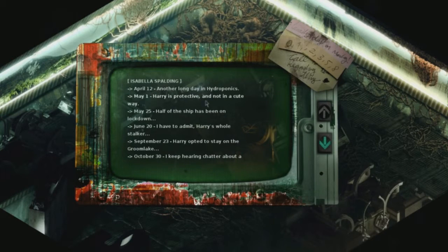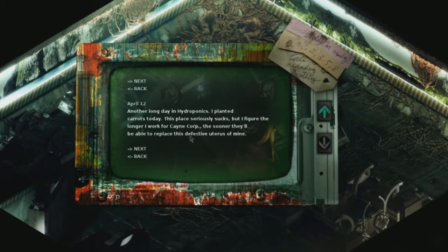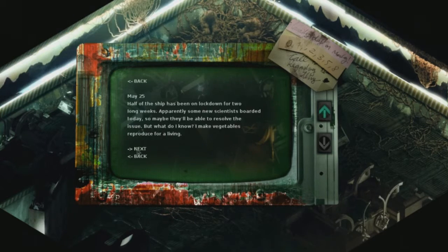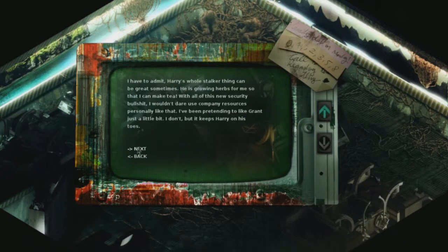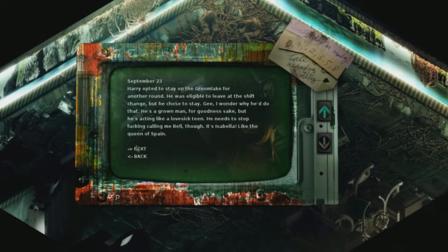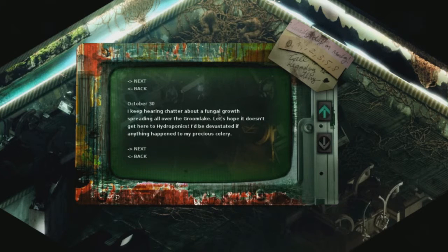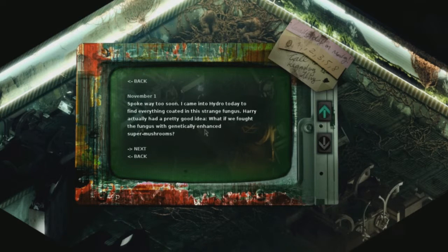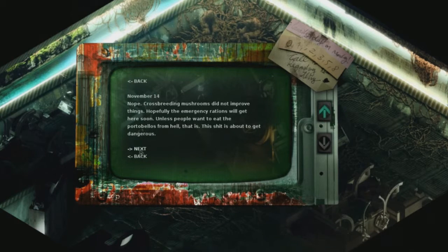I hope you're ready for soap opera style bullshit. Isabella works in hydroponics, and she's working there because she wants to get her defective uterus replaced by Cane Corp. She's working with a person named Harry, who has a huge crush on her and keeps following around talking about protecting her honor. She manipulates Harry to get stuff she wants, like certain leaves to help her make tea. Then the ship goes on lockdown, a strange fungus starts spreading around the Groom Lake, finds its way to hydroponics, and Harry proposes they create super mushrooms to fight the fungus. Shockingly, that plan doesn't work.